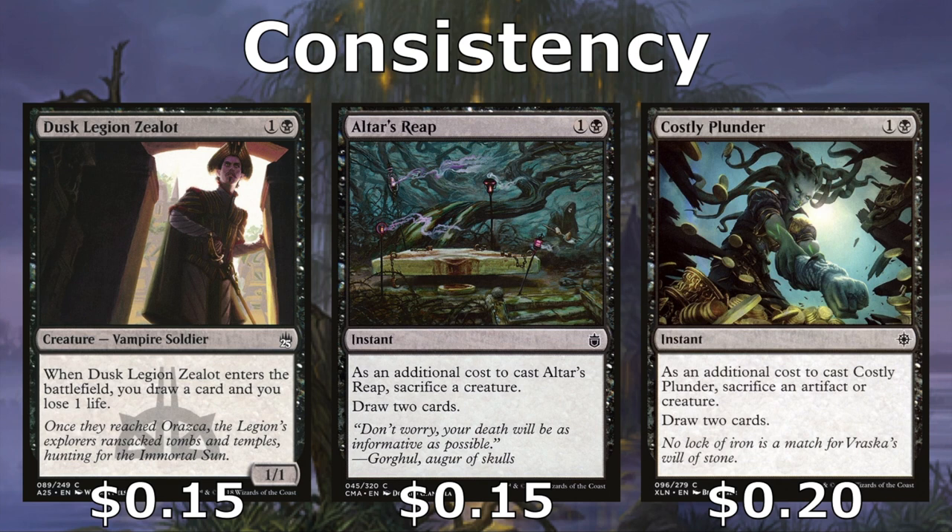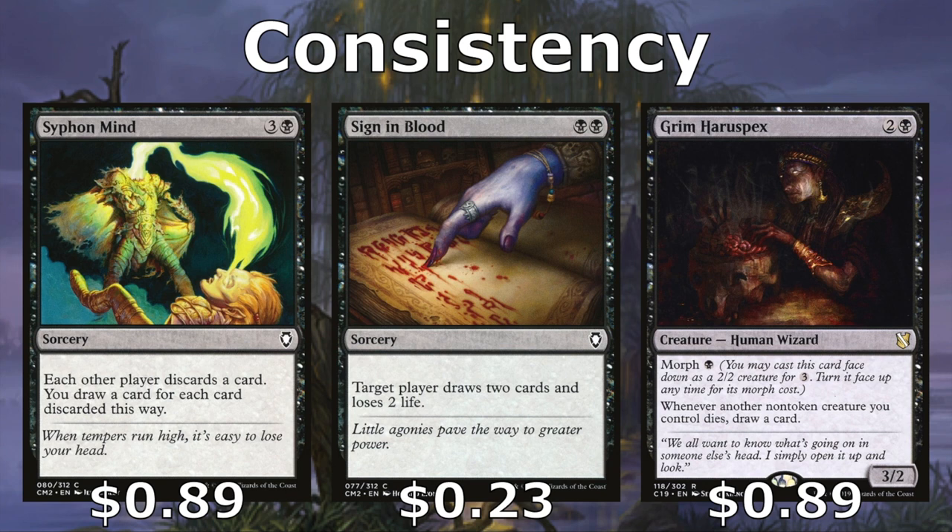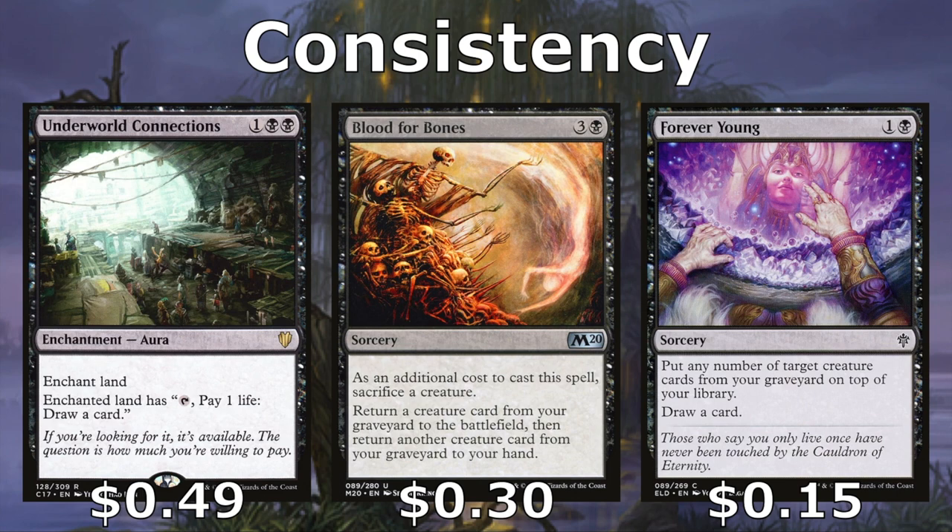Cards that draw us more cards include Dusk Legion Zealot, which enters, loses us a life, and draws a card. Altar's Reap and Costly Plunder allow us to sacrifice a creature to draw two cards — with the Plunder, we actually have the choice of doing a creature or an artifact. Syphon Mind forces each opponent to discard a card and then we draw a card for each card discarded. Sign in Blood allows us to trade two life for two cards, and Grim Haruspex turns all of our non-token creatures' deaths into card draws as well. Underworld Connections allows us to pay a life to draw a card, giving us an extra draw every turn.